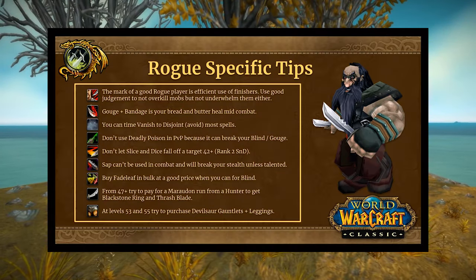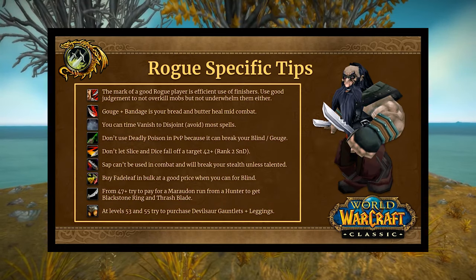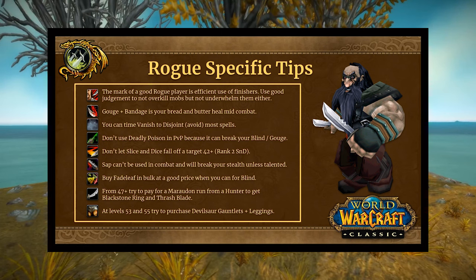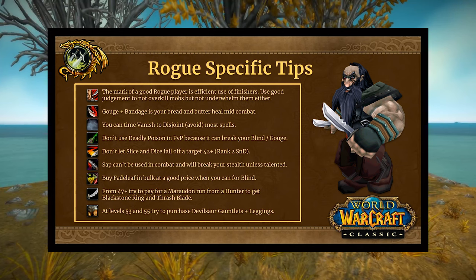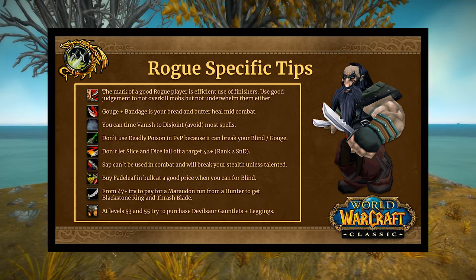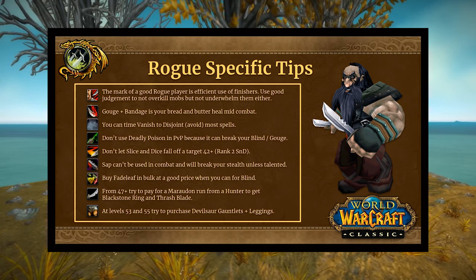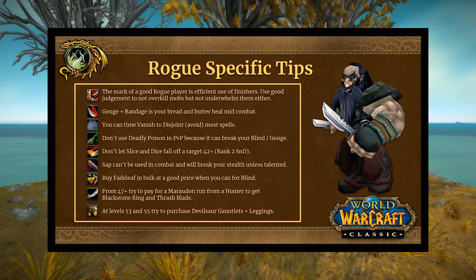Rogue-specific tips: the mark of a good rogue player is efficient use of finishers. You need good judgment to not overkill mobs but not underwhelm them either — there's no add-on that will make up for this game sense. You need good decision-making to figure out if a two-point Slice and Dice is better than three points, or if a four-point Eviscerate is sufficient. That's the basic flow of rogue combat — build up combo points and expend them with a finishing move.